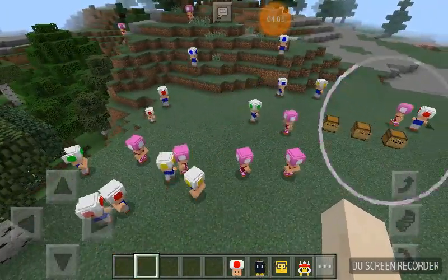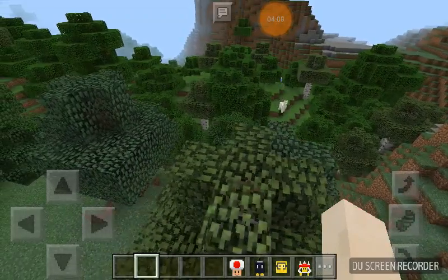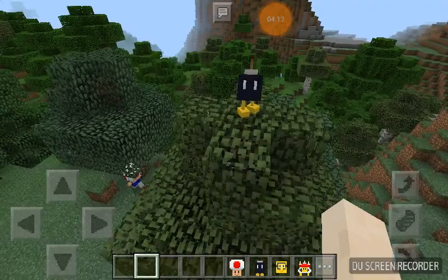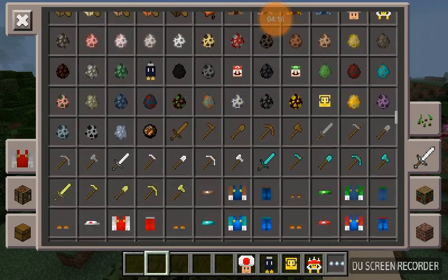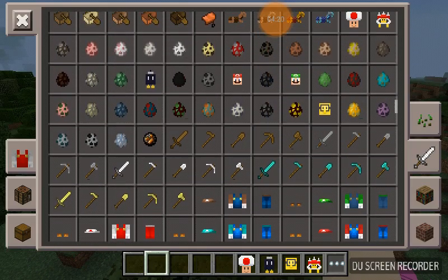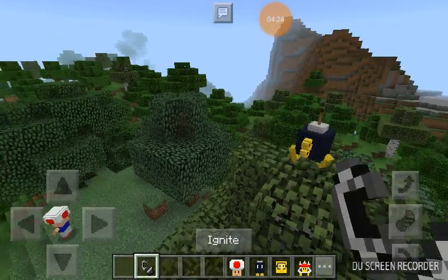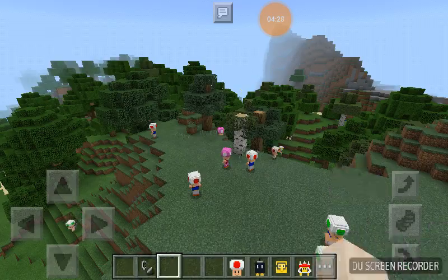There's going to be a Mario city in a minute. I actually have the Bob-omb, which replaces the creeper. Hey, look at him. Does he explode? Let's see. Here it is. He does explode, apparently.